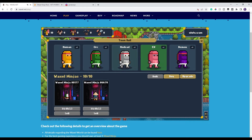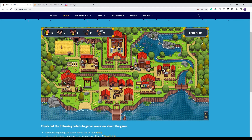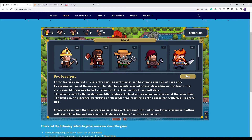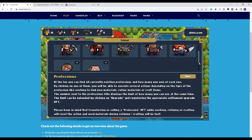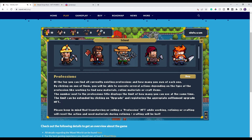Now that they're sent out looking for more citizens, I can check back in tomorrow. I want to go over to the school and turn five of these citizens into professionals. Click on the school — this is how you teach them. You have different professions: the miner, lumberjack, farmer, and crafters who turn raw materials into finished products.